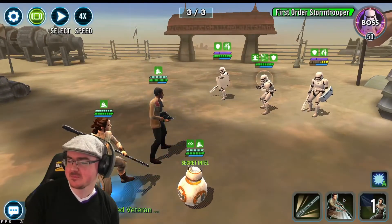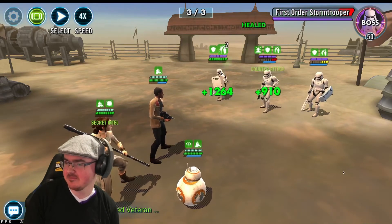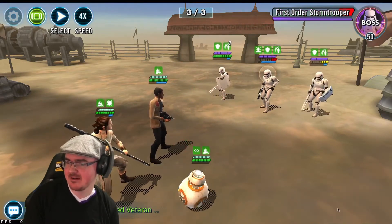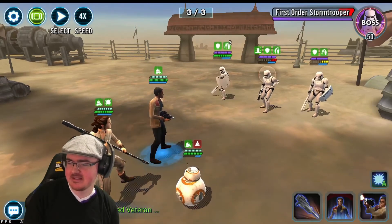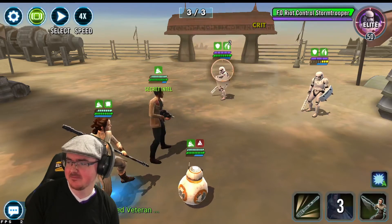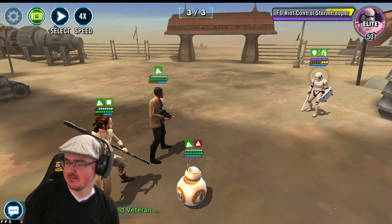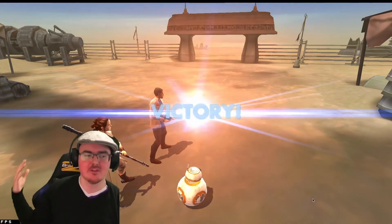We're doing a wiggle, then Rey's first special — not a lot of damage there, but we should be fine. Just keep sending out Illuminated Destiny, give that stormtrooper a smack, do a big hit, then another wiggle and the basic finishes it off. Lovely.